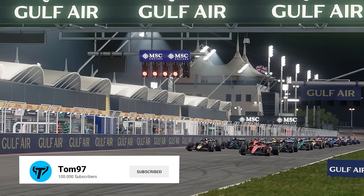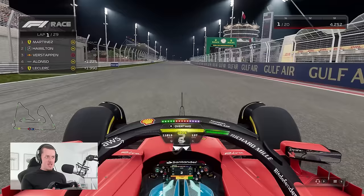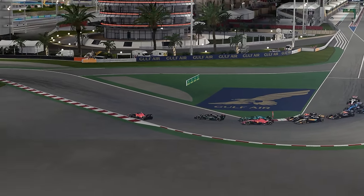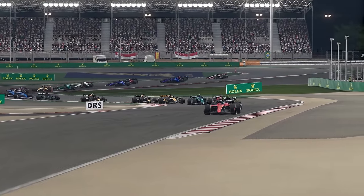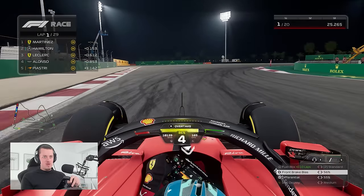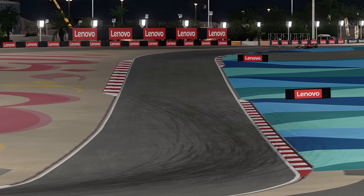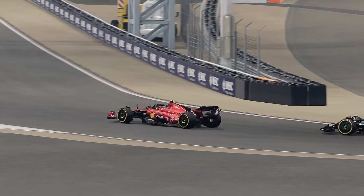Lights out and away we go! Verstappen has a terrible start. Leclerc straight up to fourth. Into turn one — a little bit deep as I try to brake late. Leclerc is up to third, Hamilton in P2 right now, but Verstappen on the soft tyre is having a horrific start. Hamilton tries to challenge but does not have enough of a run to challenge into turn four. So we hold on and convert our pole into an early lead — our biggest rival is out of the picture.